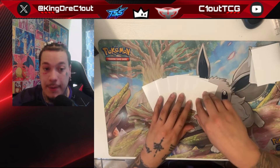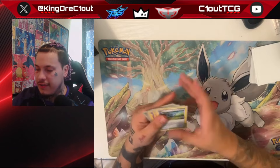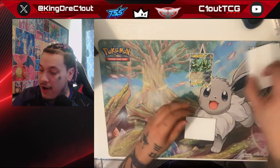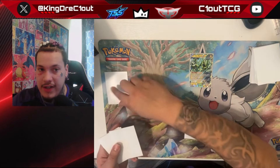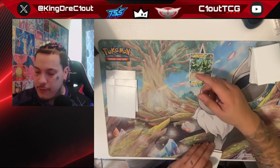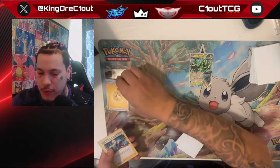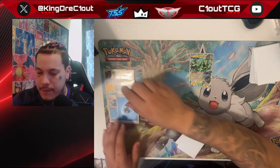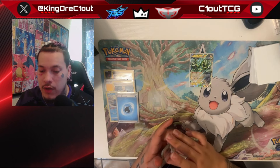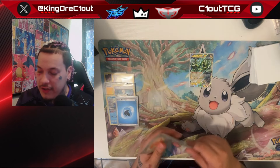Starting our draw of seven — we found a basic, so unfortunately we're going to be starting Iron Thorns EX, not the ideal starter. We ideally would like to start with our Comfey. We'll put our six prize cards to the side face-up so we don't have to spend time going through the deck figuring out what is prized — this is more of an open-ended way of playtesting focused on sequencing, not prize checking. We'll say we're going second for this scenario.